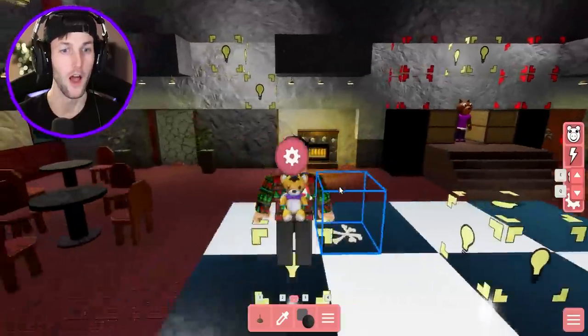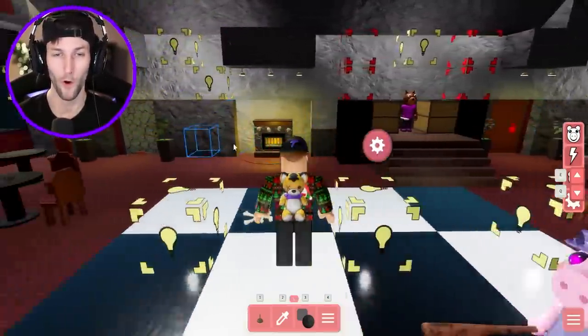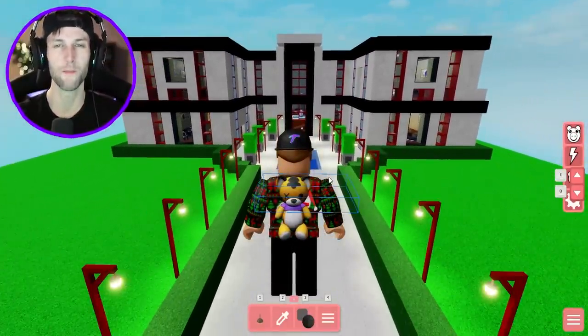And over here — these are bathrooms. You guys know I like to put bathrooms in my maps for some reason. We got one on each side. If you guys are ready for Bella's Ballroom, smack that like button and let's do this.